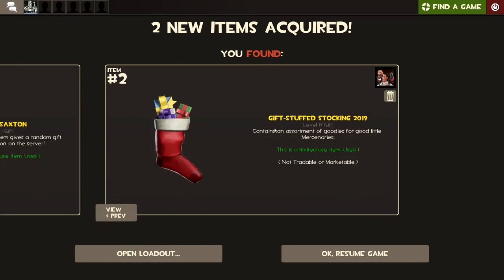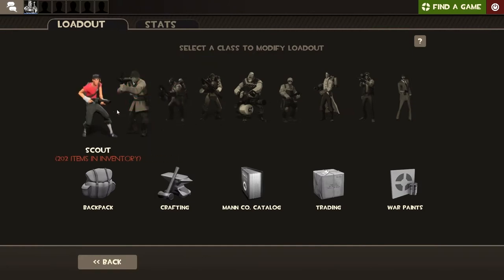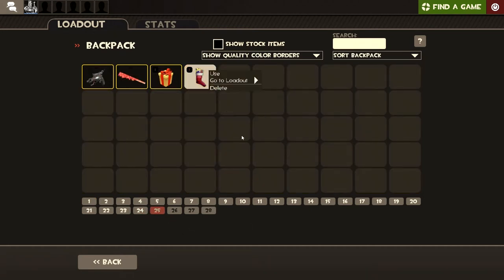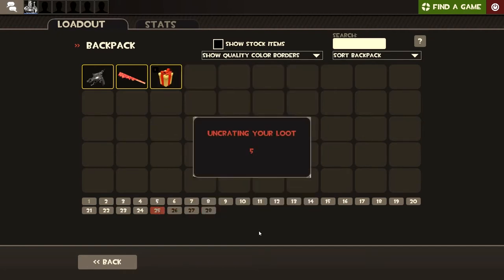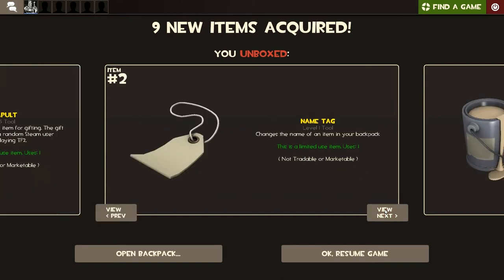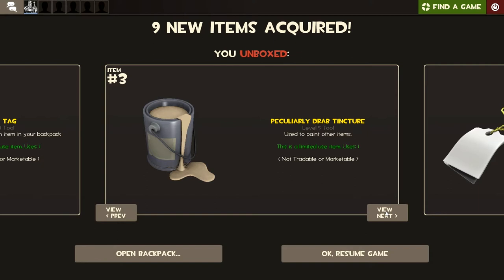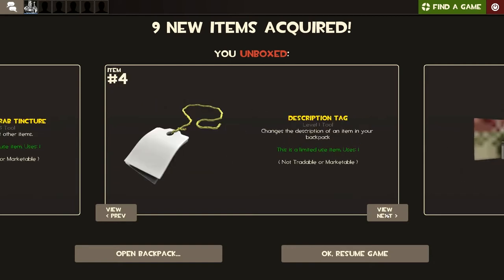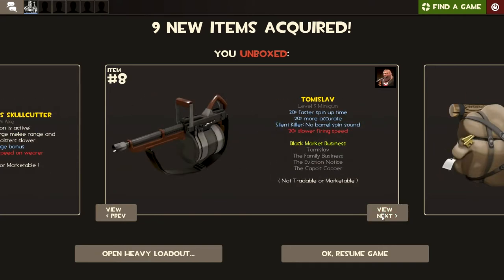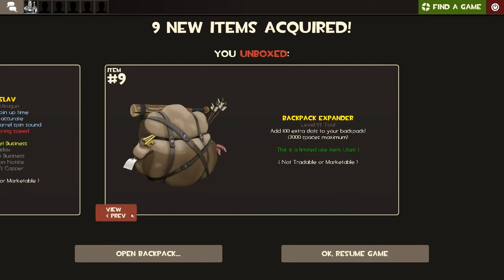Here we have another Secret Saxton and we're gonna have to give some of those out. A gift-stuffed stocking 2019 contains an assortment of goodies. It's actually the 21st so let's open our loadouts. Let's go to the backpack first — go to 25, isn't that wonderful, very Christmassy. Let's use this item on crate. Thank you for your loot, Valve — a name tag, a peculiarly drab tincture, some off-white paint, a description tag, a Smithmas sweater war paint, factory new, the Disciplinary Action, the Scotsman's Skull Cutter, a Thomas Love, and a backpack expander. Like every year they give you a little bit more backpack.